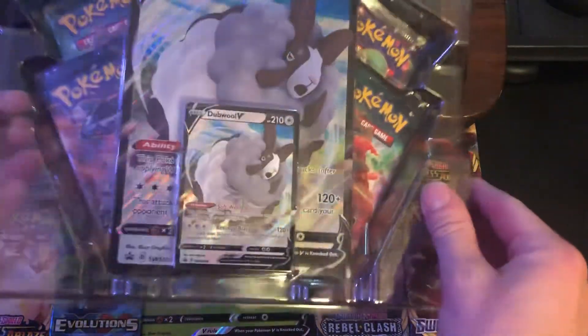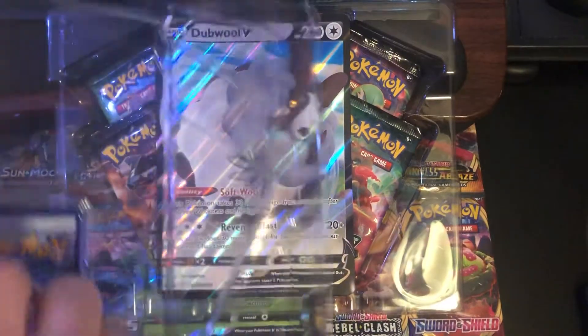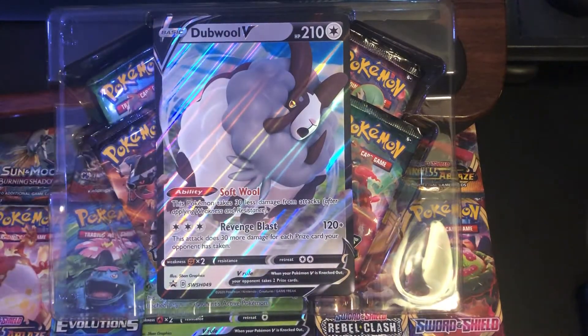This is the double V Champions Path box. You guys already know who we're looking for — we're looking for Charizard. We'll be looking for Charizard in Shining Fates for sure too.